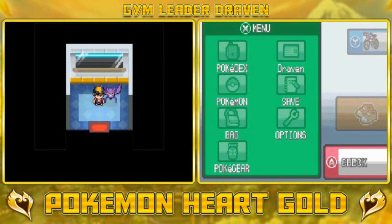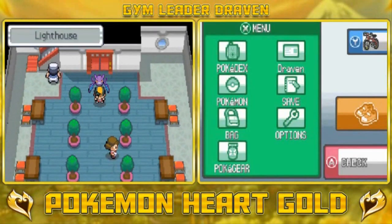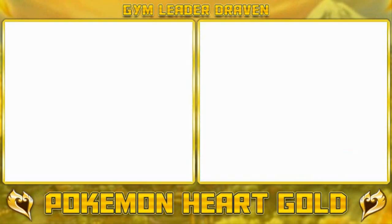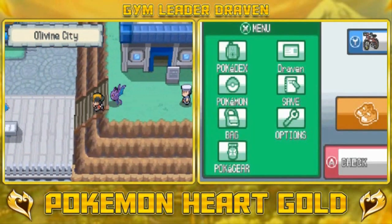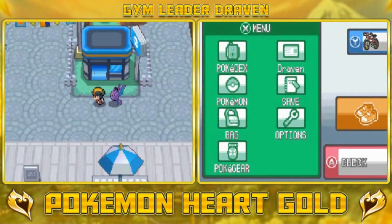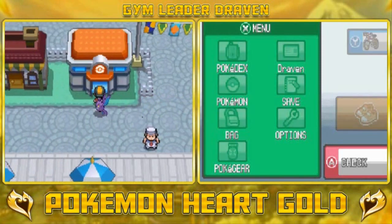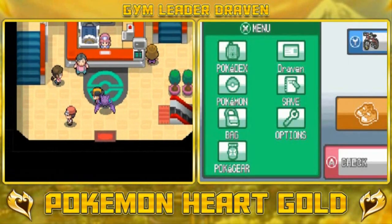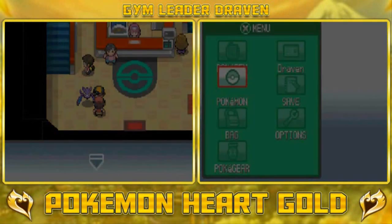Here we are in Olivine City. Now that we're done with that whole section we can take a small tour of this place. There really isn't a lot to see right here except maybe you'll get a fishing rod here and there. If you talk to this guy: 'I'm assuming they'll be more friendly with you if you spend time.' Yes, that is true.